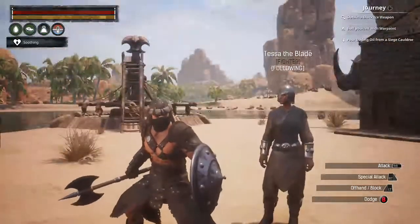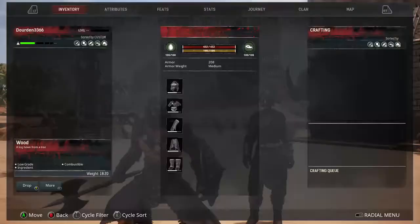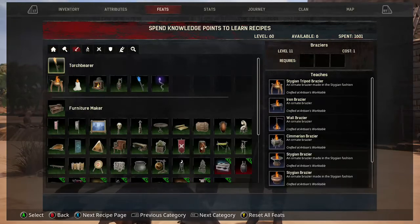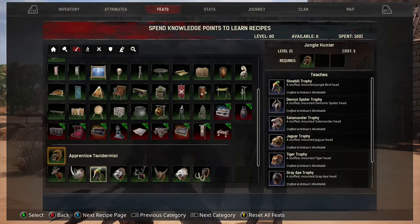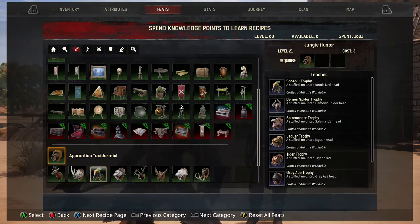Today we are going to do taxidermy feat number four, and this one is called Jungle Hunter. As the name implies, all these animals can be found in the jungle. There are going to be eight animals this time.